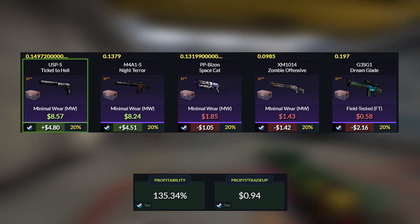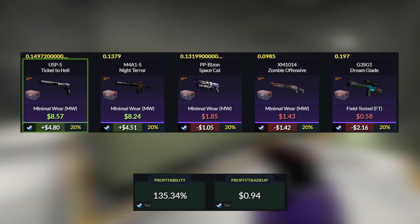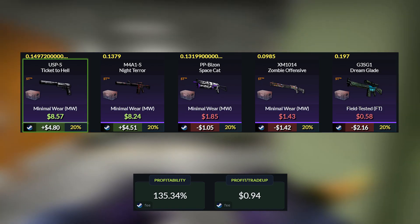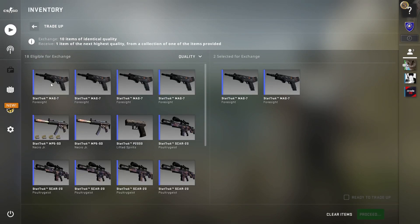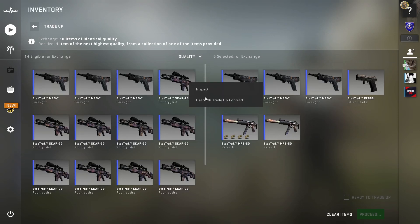For the outcomes, this is a simple trade-up since we get a $5 profit with the USP Ticket to Hell and the M4A1 Night Terror, then lose around $1 to $2 with the rest of the outcomes. This is a very profitable trade-up with an ROI of 35.34%.